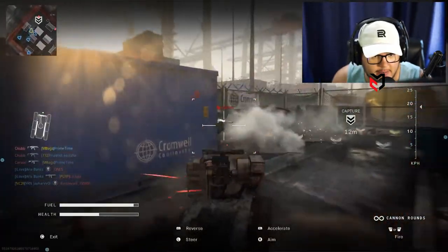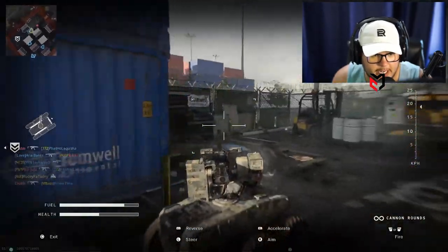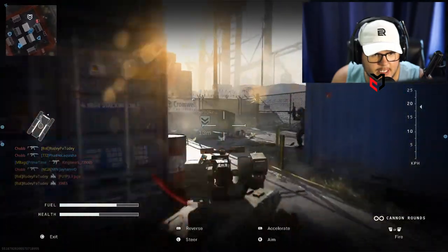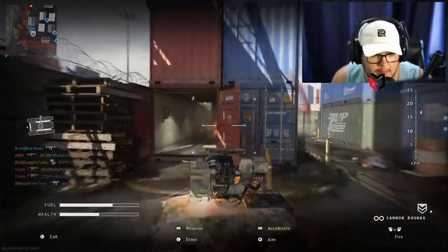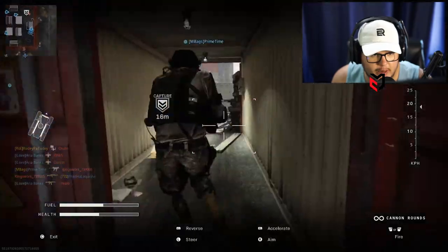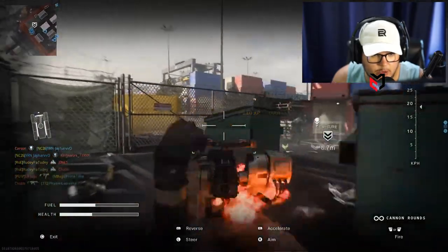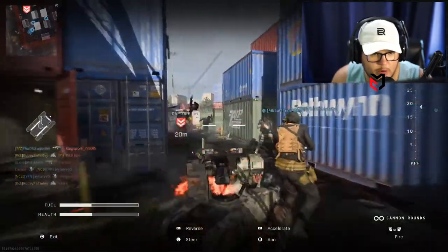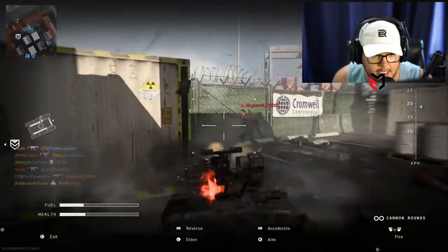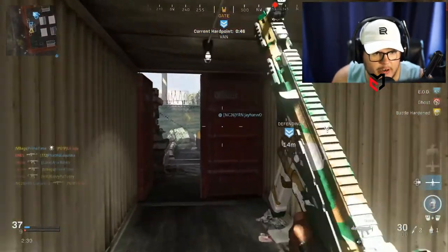I have the stock that is equivalent to no stock — it improves your movement speed and ADS speed. I don't remember what it's called but it's the very last stock you unlock. Then I have the second-to-last barrel. The very last barrel you unlock on the ISO improves your ADS speed, but I'm not running that one — I'm running the one that improves your range and recoil, so if there's ever a time I need to challenge someone at a decent distance I can actually stand a chance.